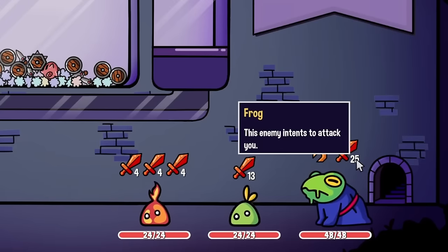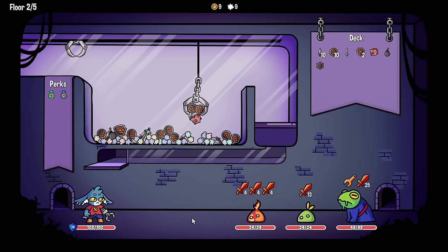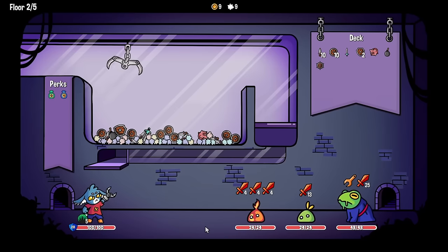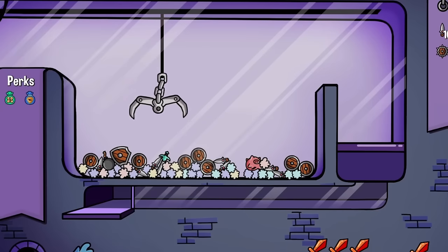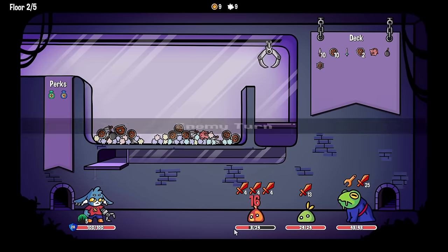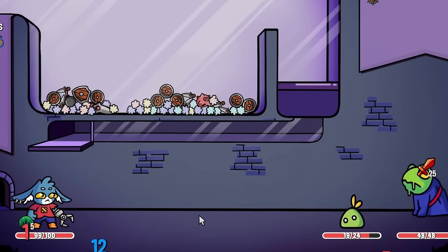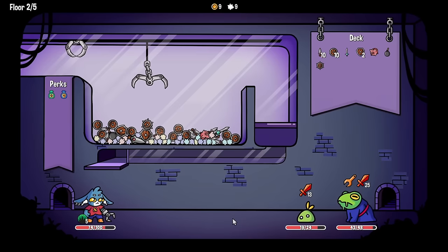We just gotta get through these frog wizards that deal massive amounts of damage by themselves. Time to get the thorns in here, which is actually really good for these enemies because they attack multiple times. We can get some block there and the bomb might have to wait this turn. The small sword is calling out to me - let's get it all by itself to deal some good damage to the first slime. He's gonna take himself out with those attacks.